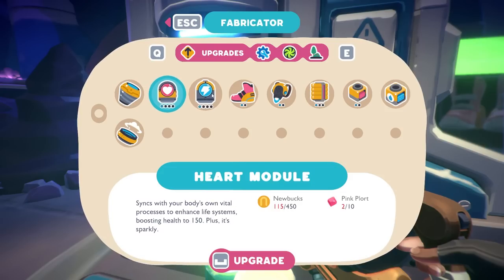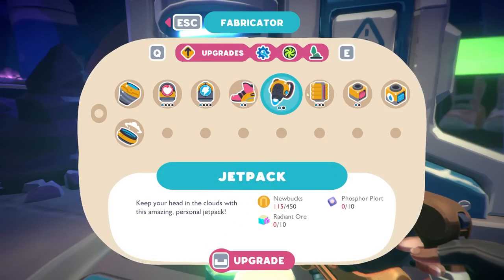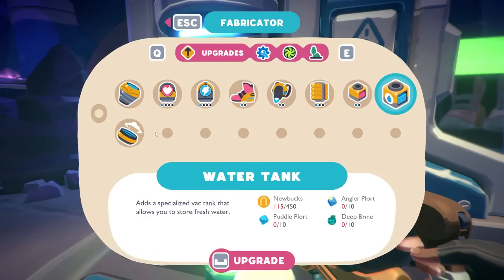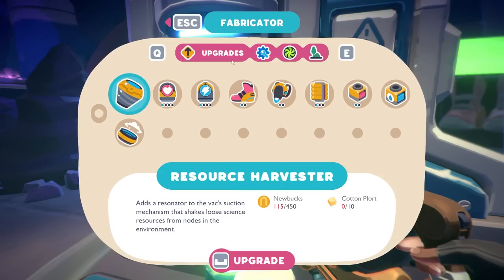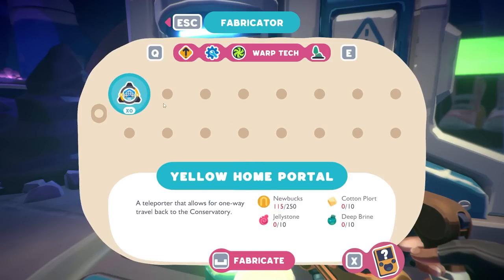Requires money and cotton plorts to get a resource harvester. Heart modules, power cores, dash boots — so we're going to need all sorts to actually get this. Let's see — and those are upgrades. We also have utilities and warp tech. Looks like the home portals are one way. I only think I need to make one of those — it just has a times zero, which is a bit concerning.